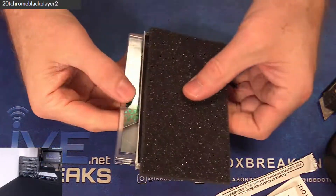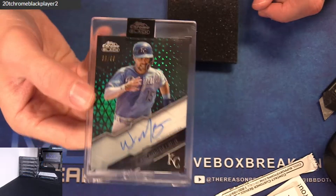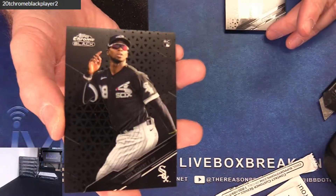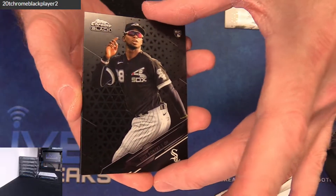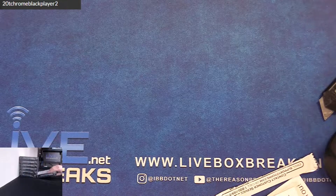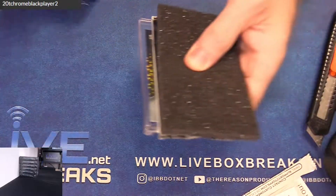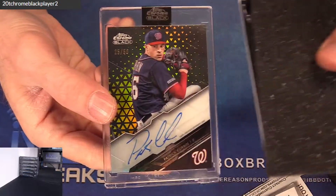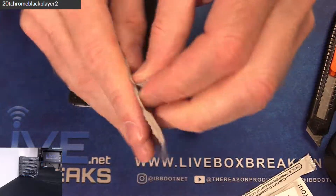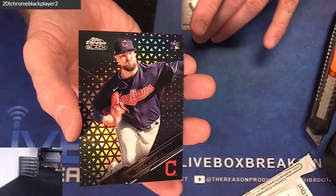Got one, buddy! Next up, we got a Green 99 — Merrifield. Merrifield in action. Kyle Lewis, nice. Robert, nice. Lewis, Robert — boom boom! And a Gold McNeil 50 — good one, got to go to 50. Corbin Patrick, Corbin Patrick, Corbin Murphy Rogers, and 199 Logan Allen.